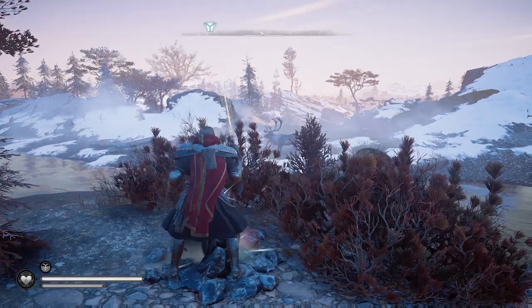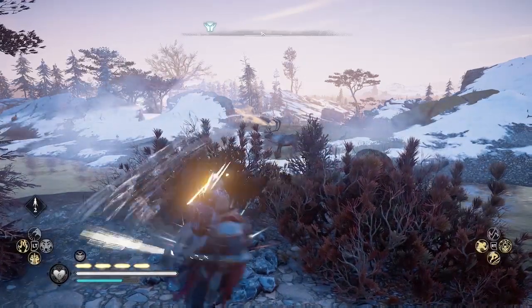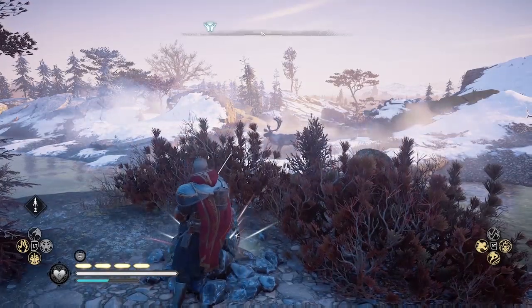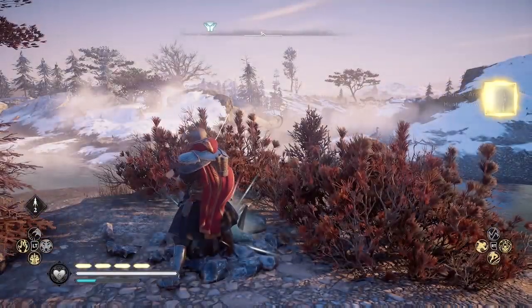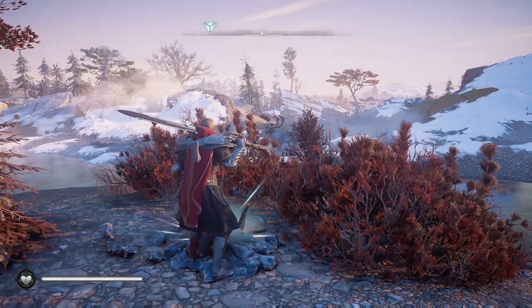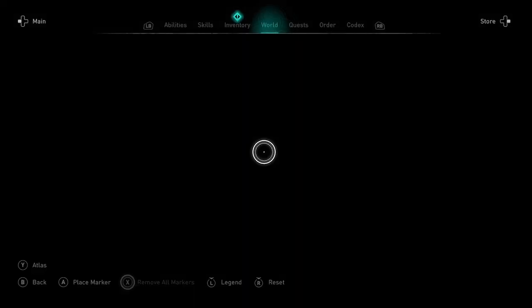The secret is to hit the rock with Excalibur as the Sun is setting. If you just hit the rock now, it won't work. But once the Sun is setting, when you hit the rock, you get Noden's Ark. You need to use Excalibur to break the rock.